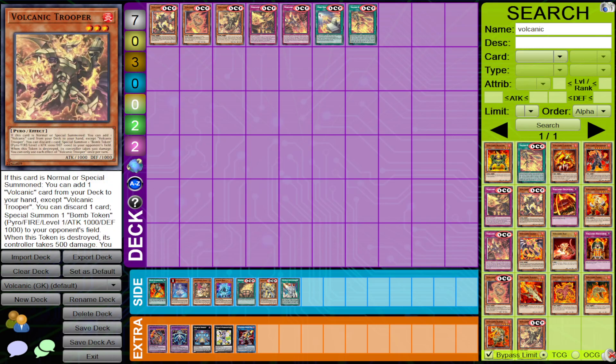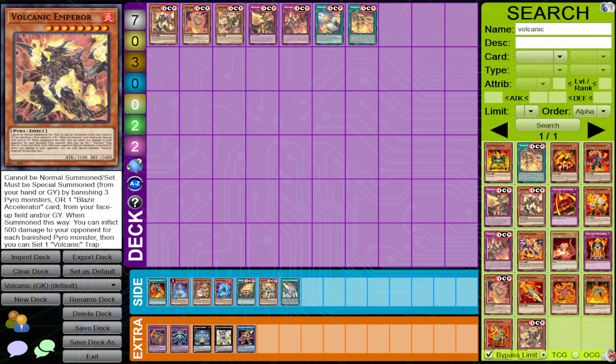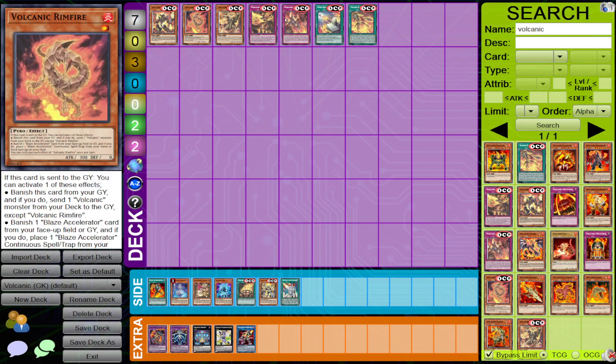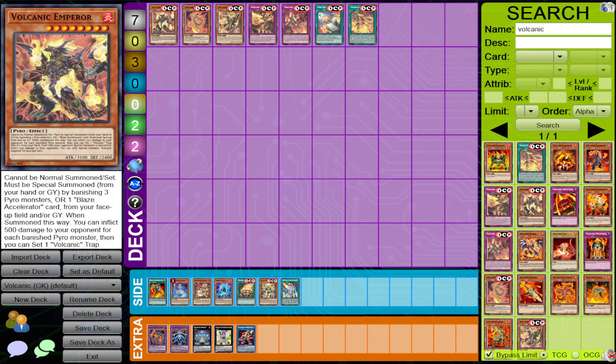So that's it for the monsters. Every single one really helps the win condition of Volcanic. Volcanic Trooper is another starter card besides the Rocket. Rimfire can be a pseudo-starter depending on what's already in your graveyard. Emperor is a really cool boss monster — and the fact that it can summon itself from the graveyard means if you send Rimfire or establish it by other means, you can just resummon it.